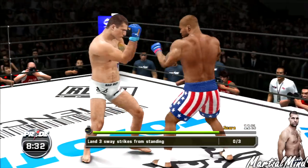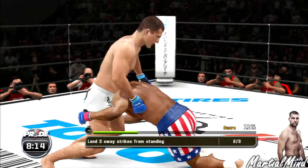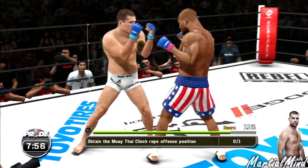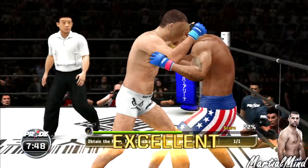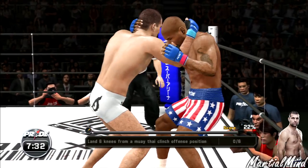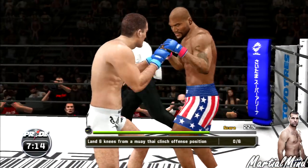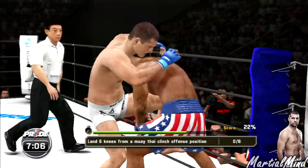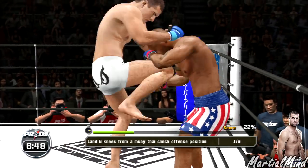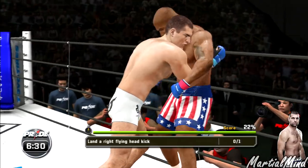That's one. Come on, get up Rampage! That's two — oh no, don't shoot on me Rampage! Block the takedown. Missed that one. Obtain the Muay Thai clinch rope offense position — and there's the Muay Thai clinch right there. The next objective: land six knees from a Muay Thai clinch. Come on! He caught it — he's got him down, pushing him away, trying to create some distance. There's the plum clinch — that's one. Knee to the chin — that almost was a fight ender! He caught him with a good knee.